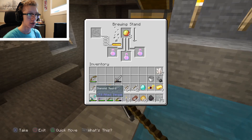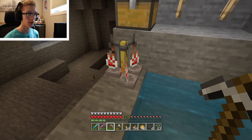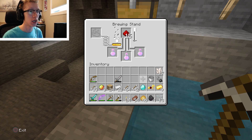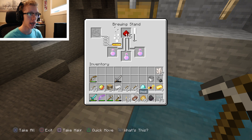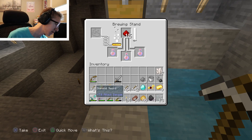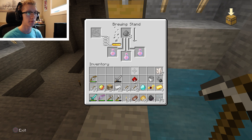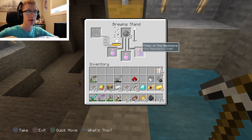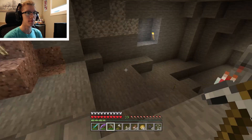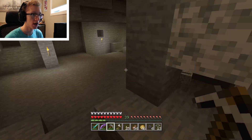We might go into the nether again in the next episode — we'll see. I'm making these potions in advance. Should we make them splash potions? Yeah, let's make them splash potions — that'll make them six minutes each, but we'll have three, so that's 18 minutes total if my math is correct. Put gunpowder in there and that will make it a splash potion — six minutes, perfect. The mob spawner is good; I love the mob spawner — it's all set.